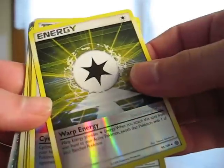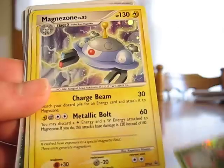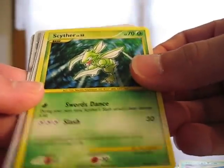So we have Warp Energy, Cyclone Energy, Polka Healer Plus, Yen Mega Reverse, Magnezone, Floatzel, Scyther — oh, is that the reprint? It is.